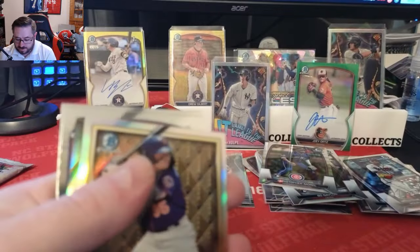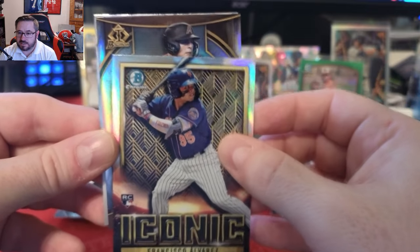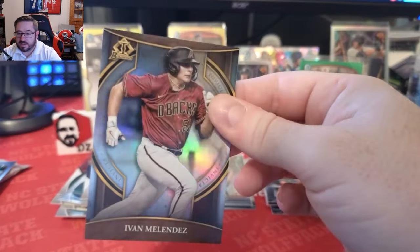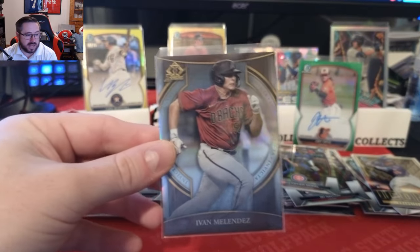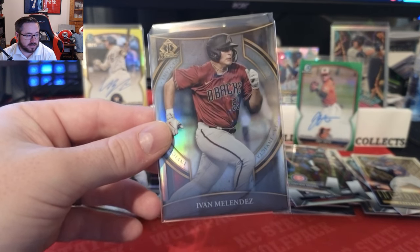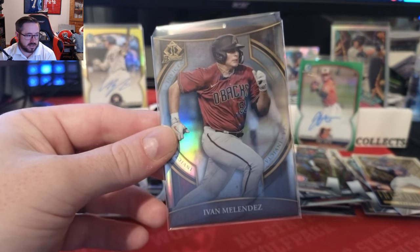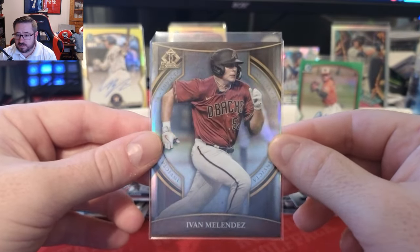Two packs to go. We have an Iconic rookie Francisco Alvarez — sweet looking card — and a Bowman Invicta of Ivan Melendez. Invictas are not a guaranteed auto but I'll gladly take that. Bowman Invicta is one in 24 packs, so basically every two boxes. We'll take it — Bowman Invicta Ivan Melendez. We also have a Gutierrez first Bowman for the Mets.